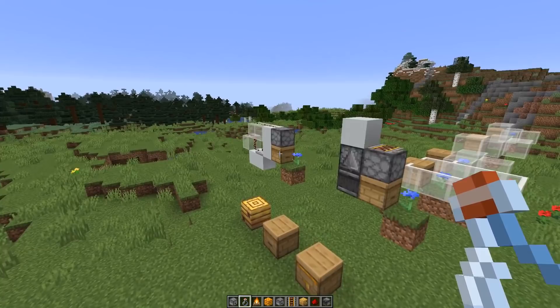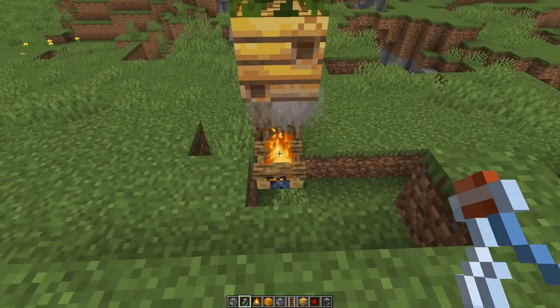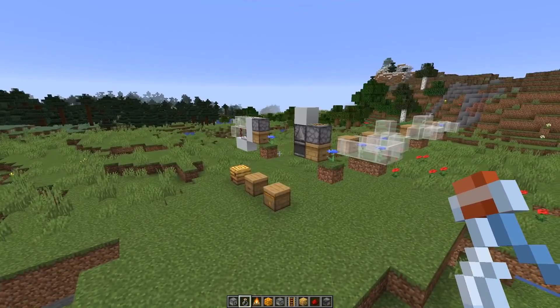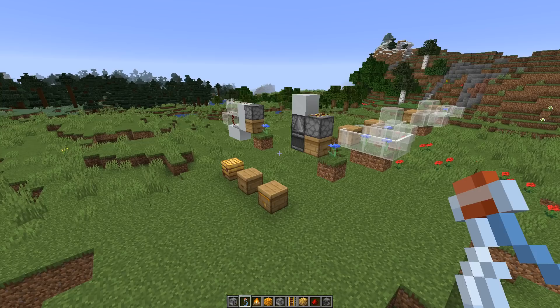You can also farm honey or honeycombs manually. There are a couple of tricks to it. For example, once the bee nest is filled with honey, you can safely take out the honey if you sedate them by using a campfire below. But we are going to focus on automated farms since that is what you want in the long run to get lots of that stuff. I did a ton of testing in order to find the most efficient honey or honeycomb farm, and I want to present the results of the research.